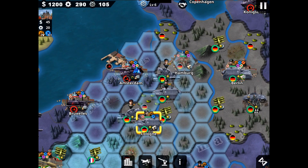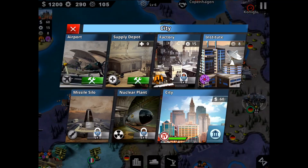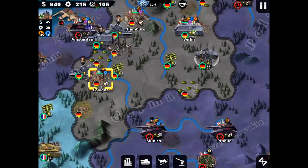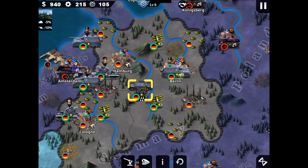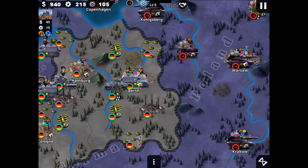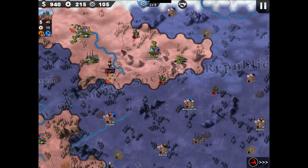We're going to need heavy tanks a lot. I'm going to try to take Amsterdam first and focus on my financial center and technology center. The enemy will try to take Berlin — I expected that because I've seen it. We do have an enemy general in Munich, and I will do my best to surround them like I did with the Soviet Union. Let's end the turn and see what happens next.